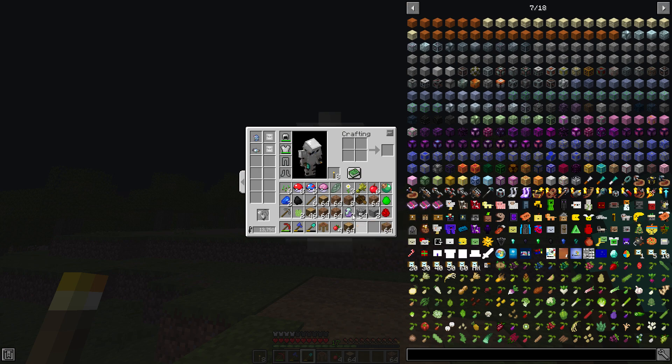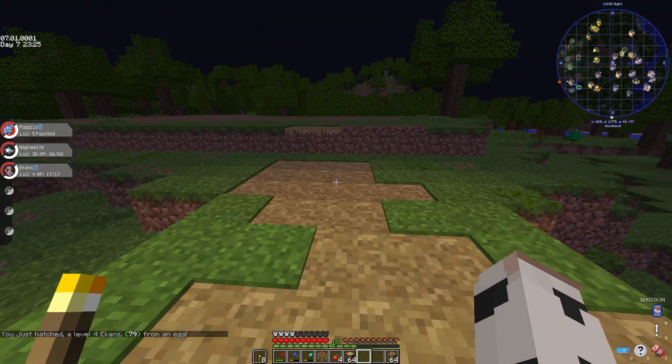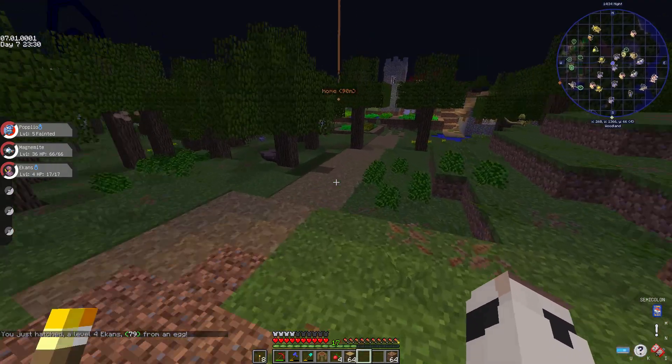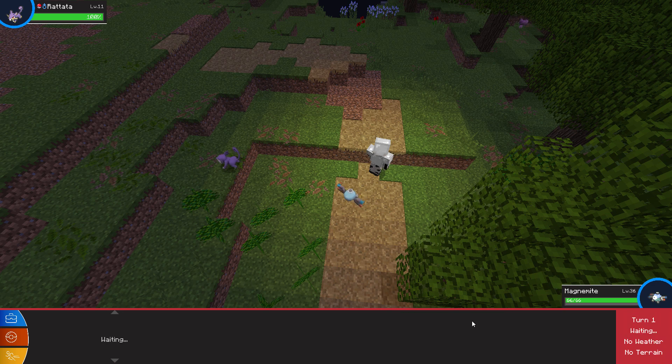I just got done flattening and now my other egg is hatching. Let's see what we get — a level 33 to 36 something. I got a thingy drop.